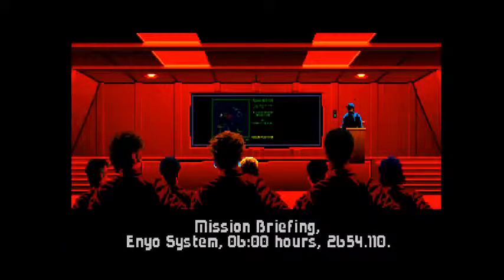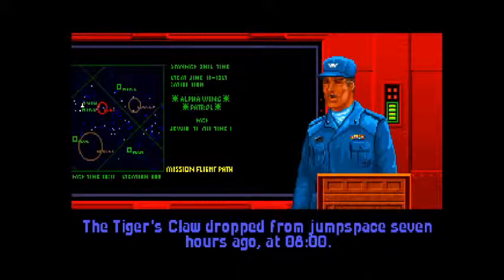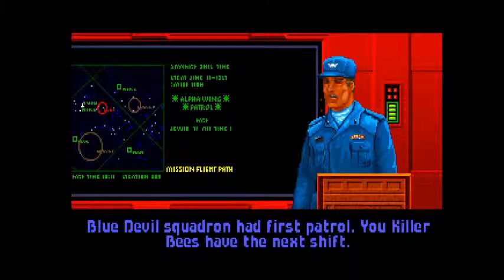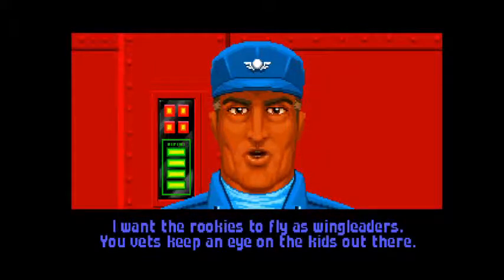Let's go to the briefing so we can fly. This is where they tell you about what you're going to do on your next mission. Our first mission is a routine patrol. Other mission types include escort missions and my personal favorite — go attack and destroy a target.